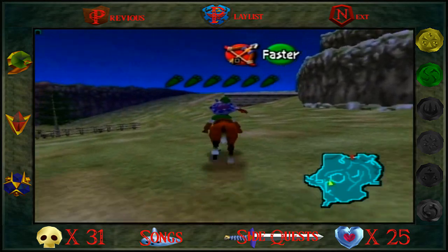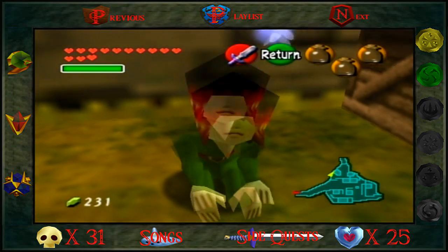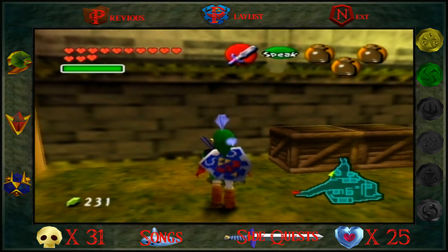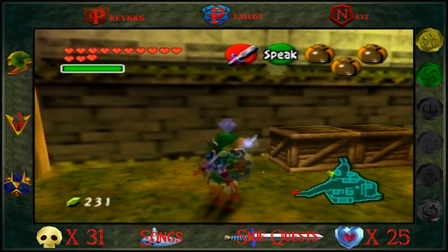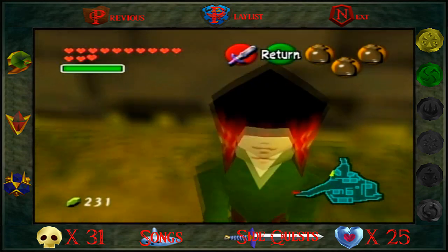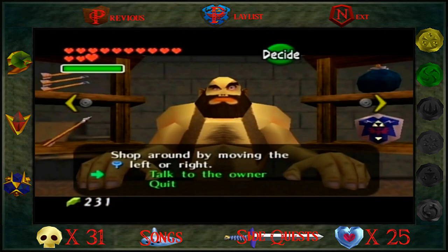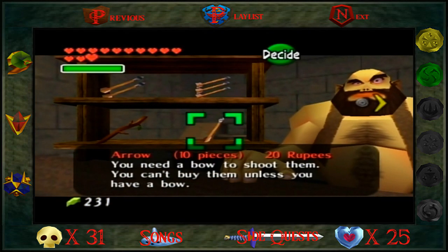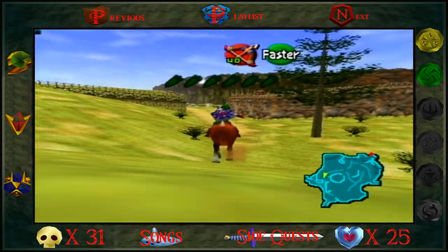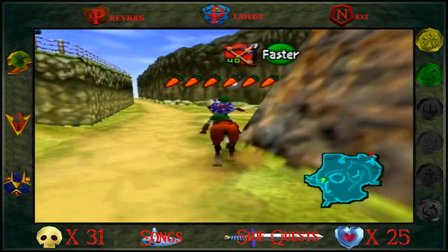Oh, look who it is - it's the loser guy. Oh my god, look at this guy's chest hair, not to mention his eyes. Alright guys, I'm back. I got full arrows and we're ready to do this. I emptied that Poe so we got three bottles. Let's do this.